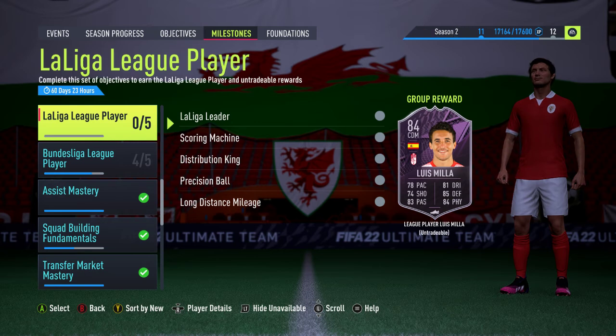Hello and welcome. In this video we're looking at the La Liga league player which has been added today. It is Luis Miller of Granada, as you see on your screen. 84 rated central defensive midfielder. Obviously with positional details he can be changed into a normal midfielder, an attacking midfielder, centre forward, or a striker.